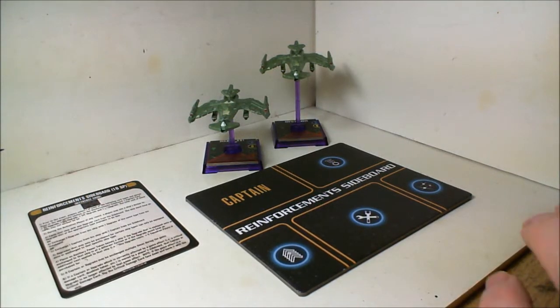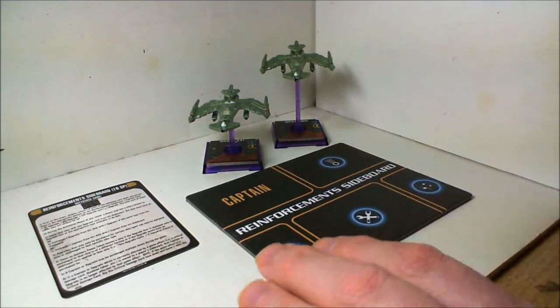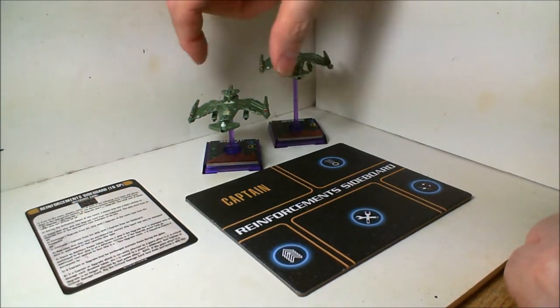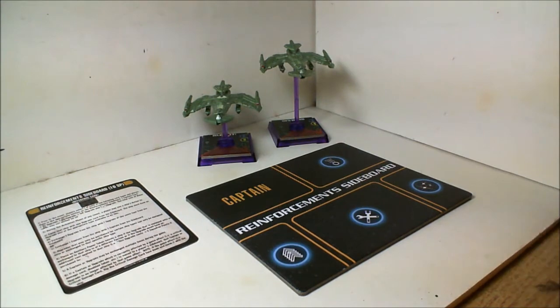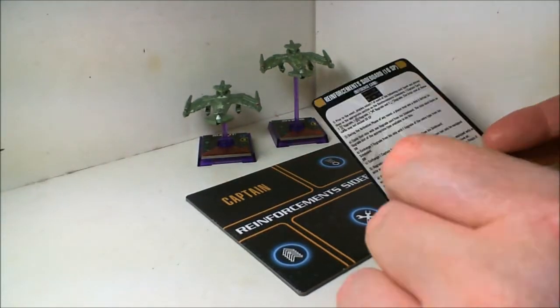One more quick Attack Wing video for today. We're going to be talking about the participation prize for this month, which is the reinforcement sideboard and some colored bases. I went with purple bases because purple happens to be my favorite color. Here they are on my Neguars — I got four purple bases and eight purple stands. We also had blue and green available.